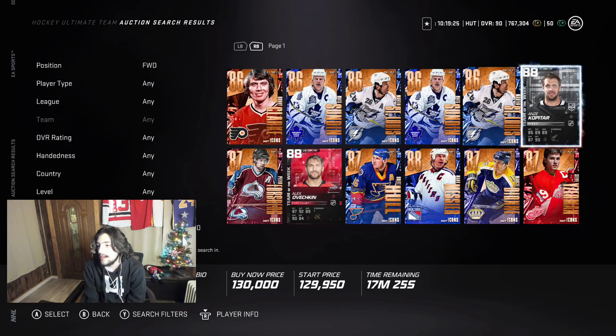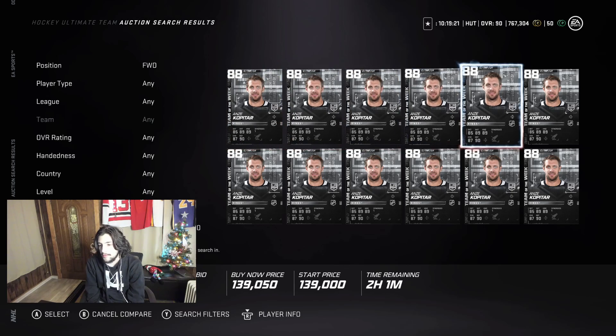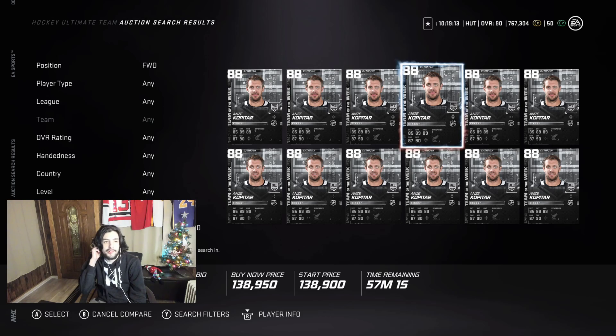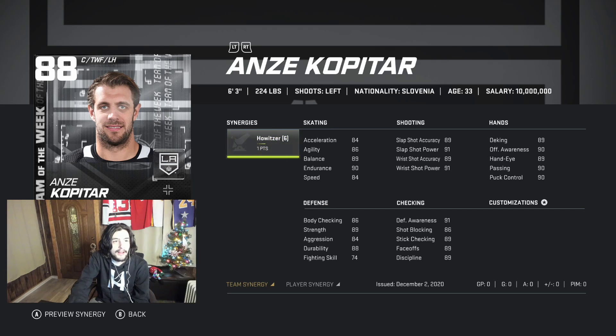Moving on to the new Team of the Week card — Anze Kopitar. He's going for about 125-130k right now, similar to Lindros. Kopitar is really one of the better ones because he has Howitzer. Give him Howitzer and Distributor and he gets 90 speed. His shot is also super good, similar to Lindros. He's also got 89 faceoffs. People ask me about good cards with Howitzer — Kopitar and Lindros are very very good and affordable ones.